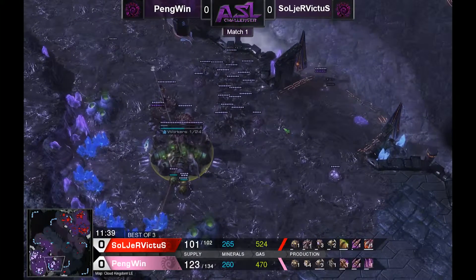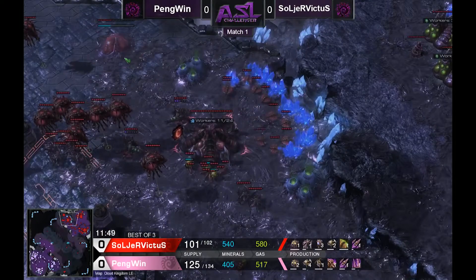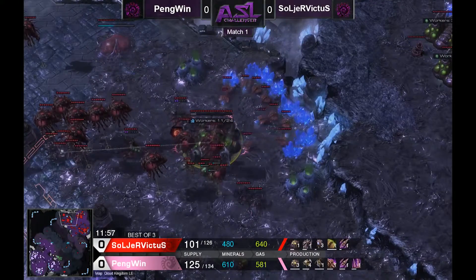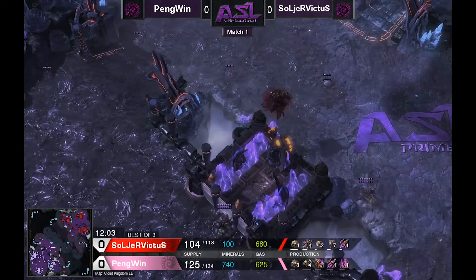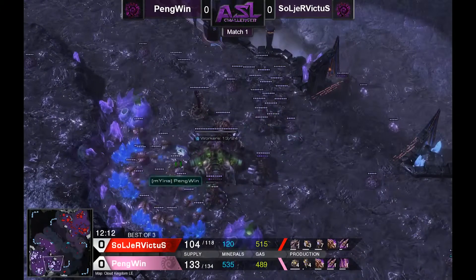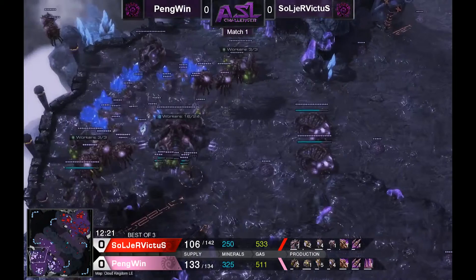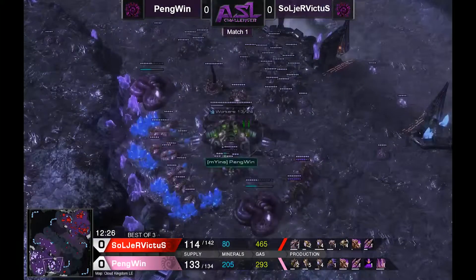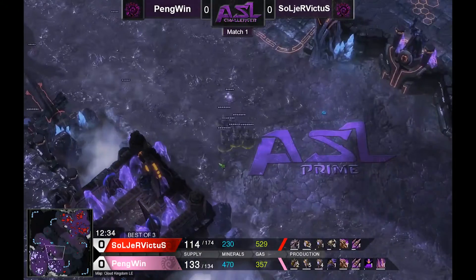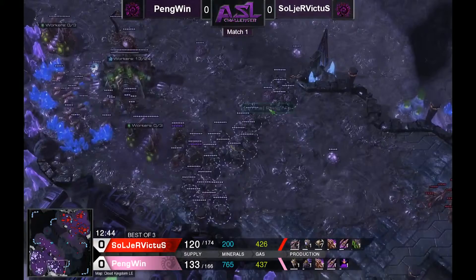Penguin is one ahead in upgrades — one ahead in armor — and he's quicker, so that's going to come down to it. In roach versus roach, upgrades are so key. Soldier Victus is going to have to survive until 3-3 equalizes at least. He's making a proxy hatch at his third. One thing I want to address is creep spread in ZvZ — a lot of people choose not to do it, and it's not as big a deal because you're giving your opponent the same advantages. But to me, the vision that creep provides is one of the more important factors in roach versus roach.